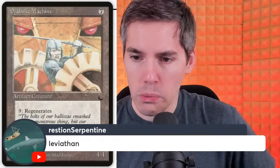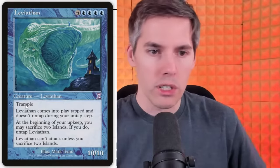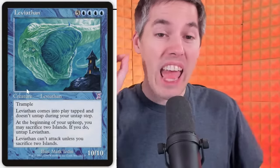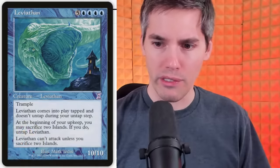The actual Leviathan — 9 mana for a 10/10 with trample, sounds good at first. But it comes into play tapped, doesn't untap normally, and at the beginning of your upkeep you must sacrifice two islands to untap it — and you must sacrifice another two islands to attack with it. So you're spending 4 total islands per attack cycle. You'd have spent 8 total lands by the time you swing twice, and your opponent can just chump block with a 1/1, dealing only 19 damage. Easy to undermine the entire Leviathan.